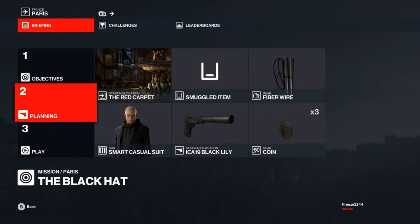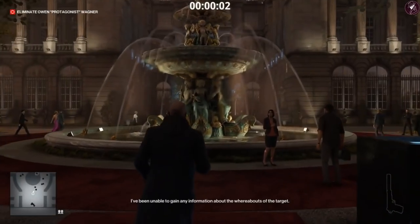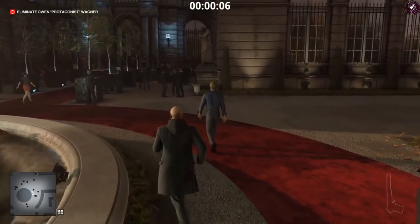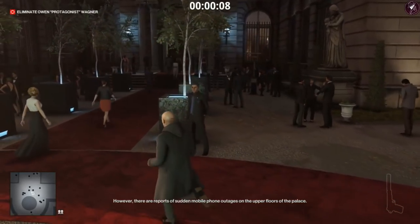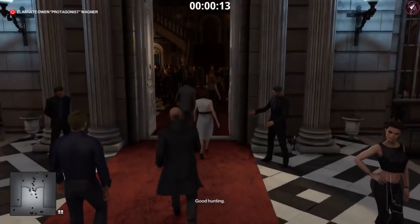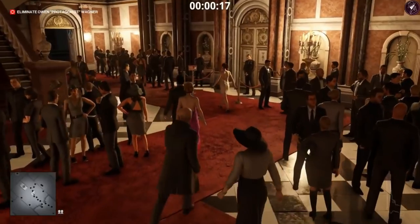For the default loadout method, start at the default location with default items including the fiber wire and coin. Any suit works. Head to the attic where the target will be. The route is slightly different from the first method, but roughly the same. The key difference is we'll take out the target with the fiber wire.